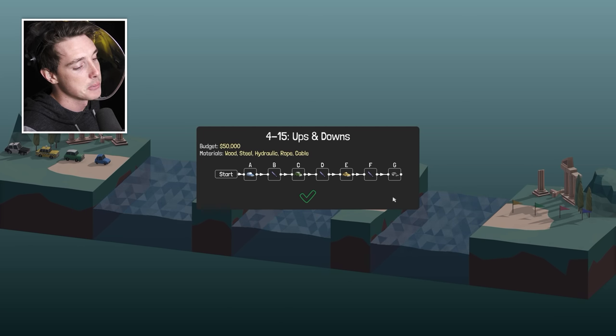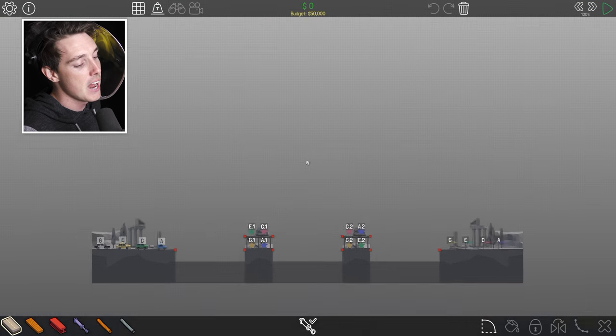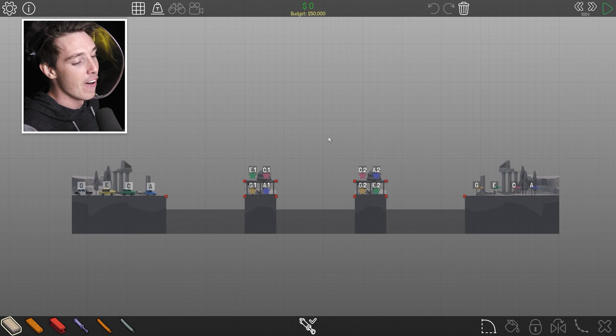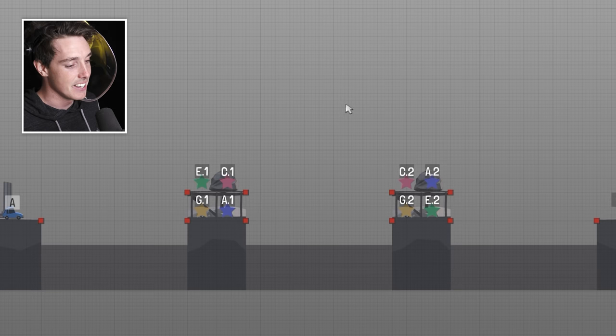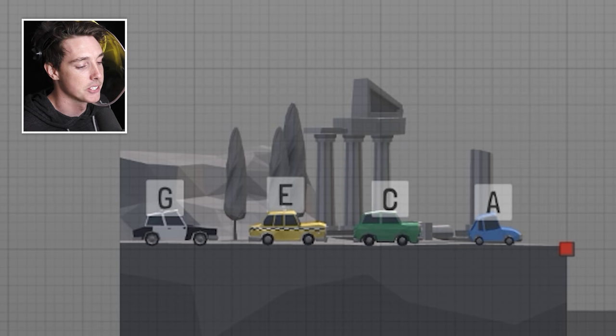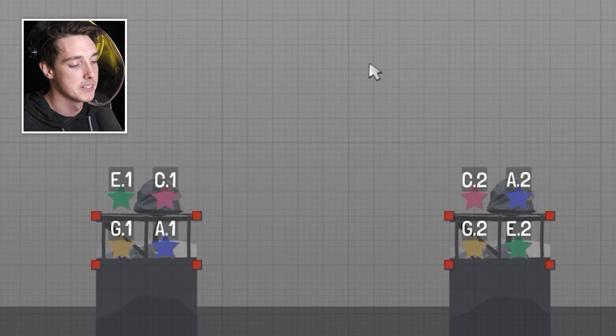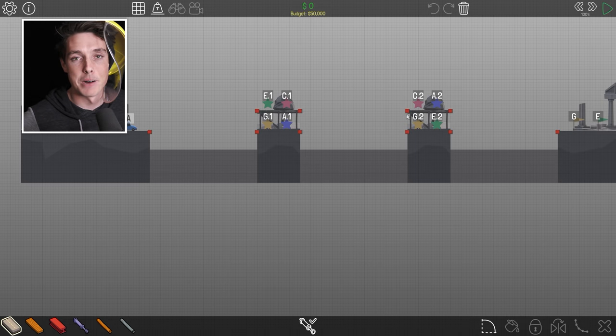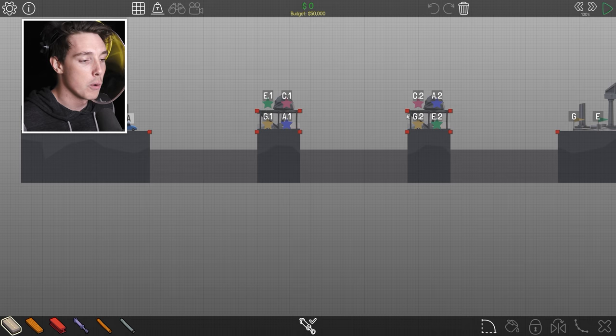And now comes the ultimate test — Ups and Downs. Oh my god, would you look at this — the final level of Rome. You gotta be having a bloody giggle. Look at all those cars, look at all those checkpoints, look at this confusing chart. This is the calm before the storm — I just know I'm gonna be here for an hour. But you know what's gonna be fun for you? Construction montage!